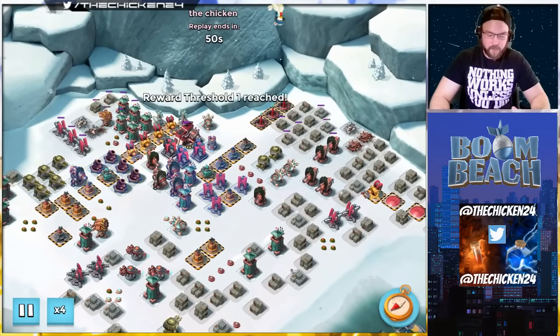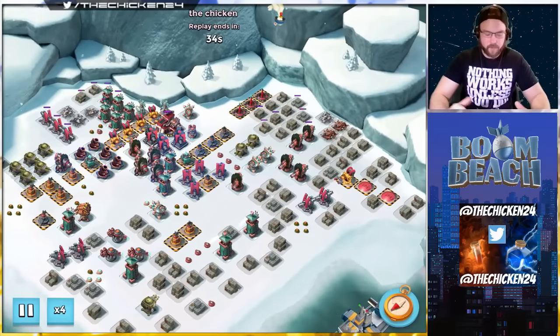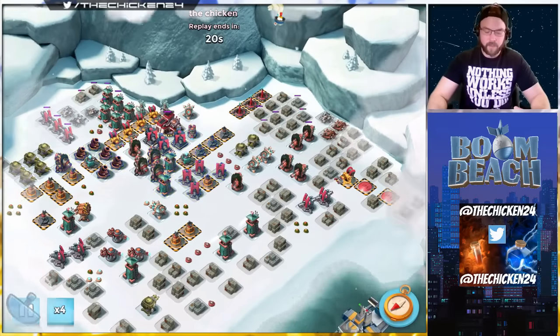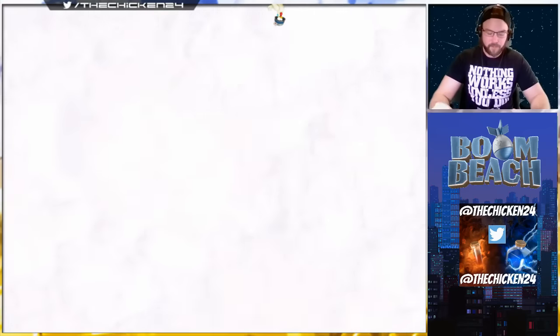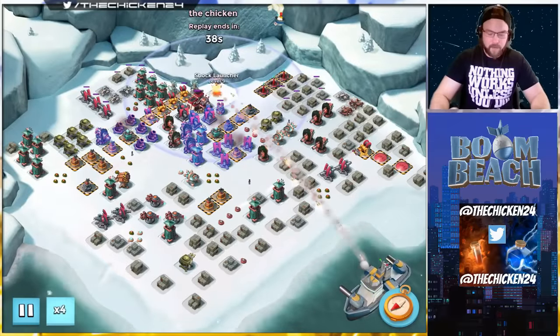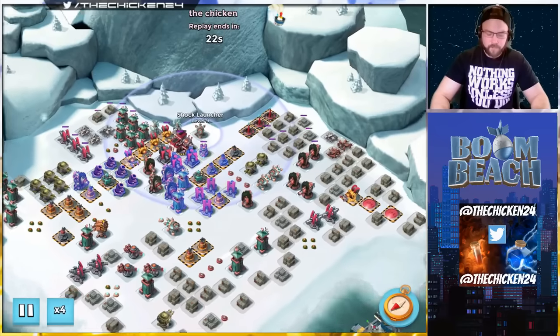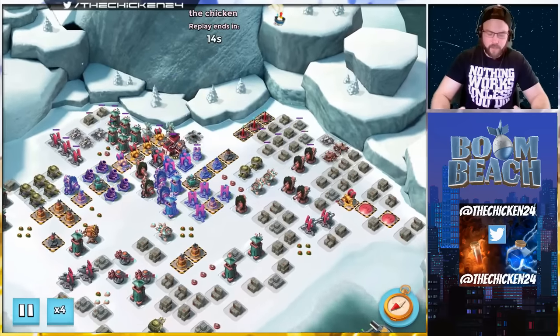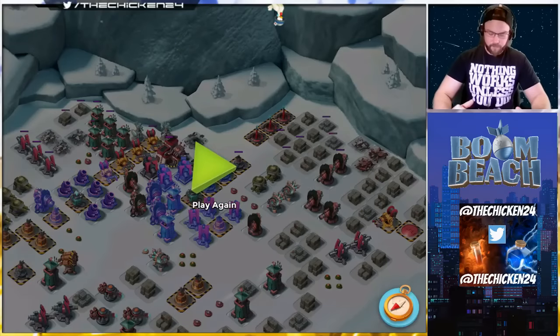The next attacks were GBE attacks — we took down the rocket launcher, and then started damaging the ones up top to save a shock. Anything that saved us a shock was what we were getting out of the way. Then on my last GBE attack I took out the shock launcher just right up top, and then threw the rest of the GBE onto the flamethrower.